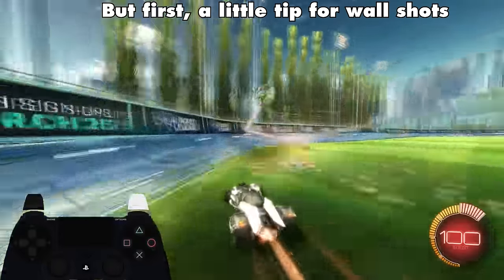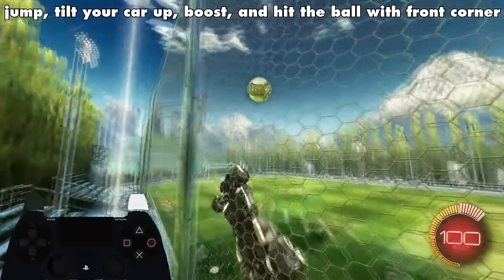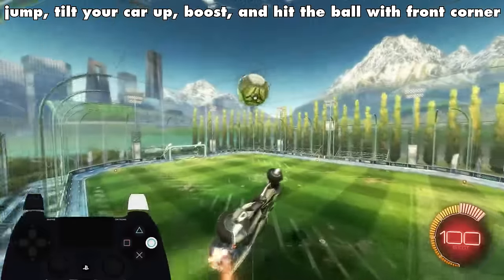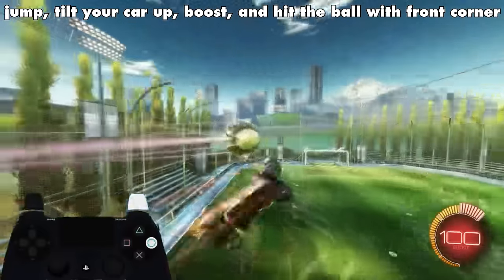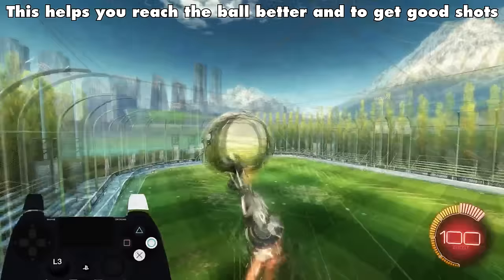First, a little tip for wall shots. When jumping off the wall, tilt your car up. Boost and hit the ball with the front corner. This helps you reach the ball better and get good shots.